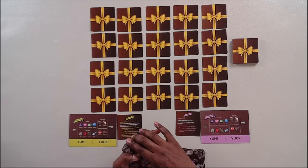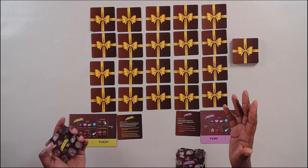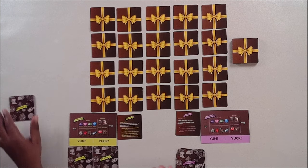You would shuffle up the different yum and yuck cards respectively, deal one under yum and one under yuck, and put the others to the side. Do the same for the purple player.